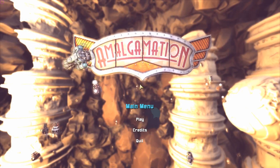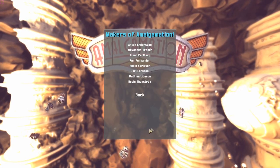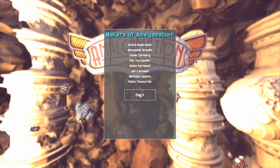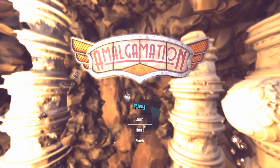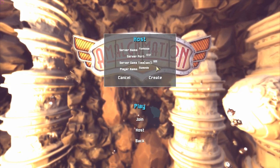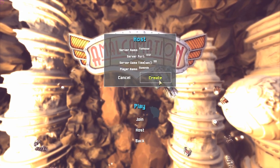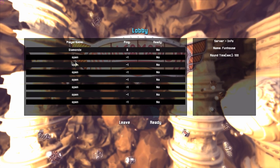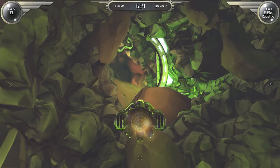Let's take a look at Amalgamation gameplay. The game starts in the menu, which illustrates the chaotic nature of the game quite well. The game runs over network so the player can choose to join or host a game. Here we choose to host our own game. In the dialog we can select the name of the server and the length of a match. We enter a lobby which other players may later join, and in this case we simply proceed to the gameplay.